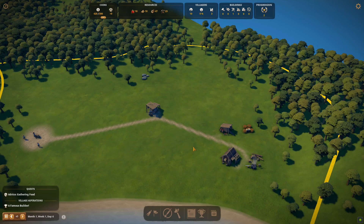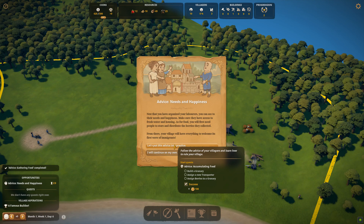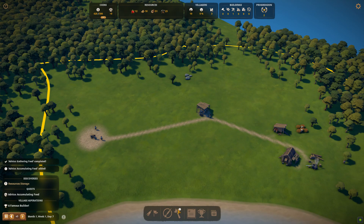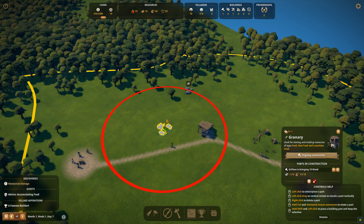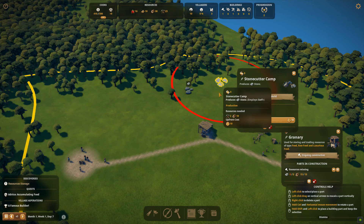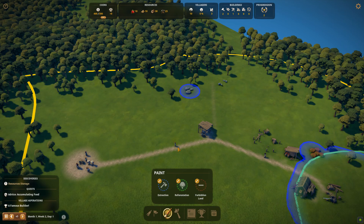We've done our first extraction zone — the blue circles over the berries and the rocks. Needs and happiness: for food you first need berries and then more, because happiness now depends on two food types. So we also want a granary to store our food. We also need a stonecutter camp — we'll move it fairly far from the rocks, keeping the whole left hand side as residential. We're going to automatically build a big market as well.